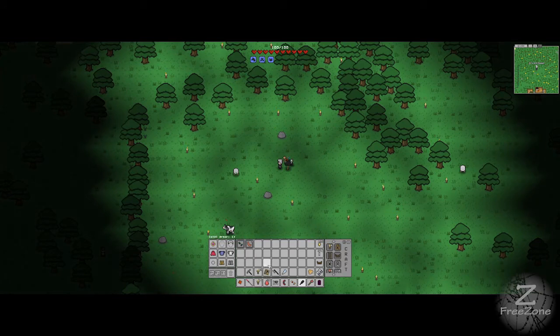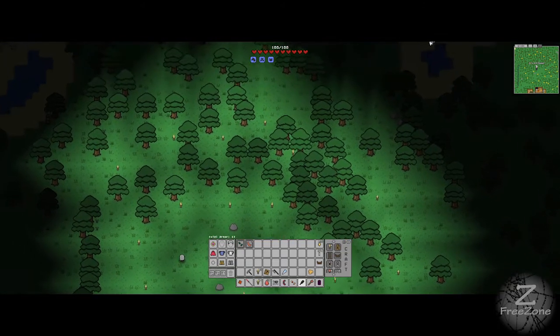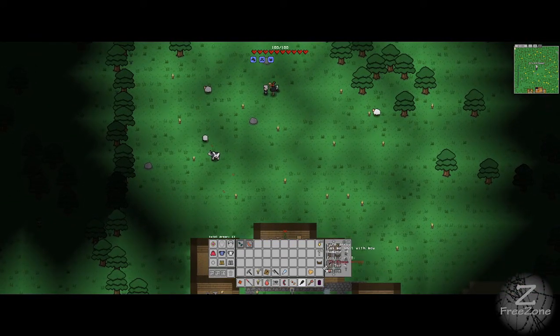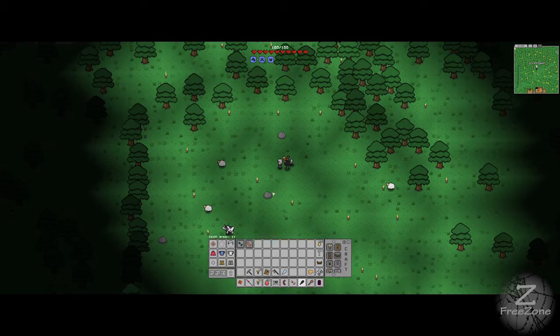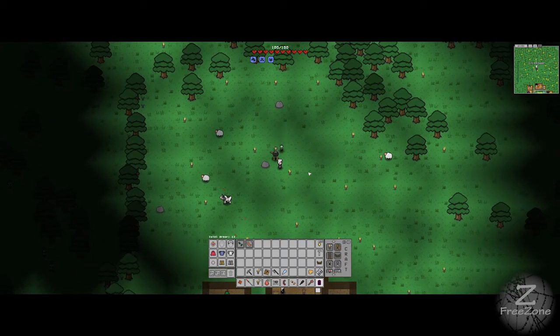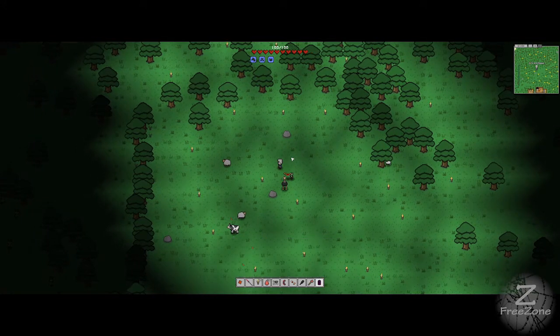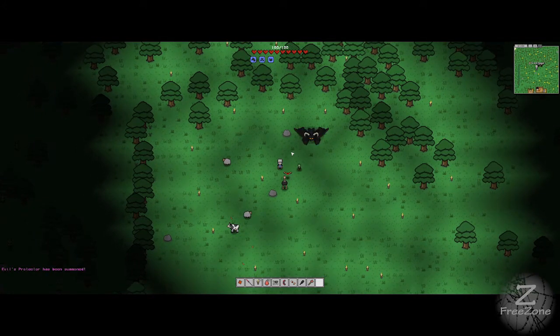And that is it, so that's all our stuff. We've got binoculars here too, which lets you look around a little bit more. We're going to try and summon this guy because apparently we have to do it at night time, so let's see what happens.